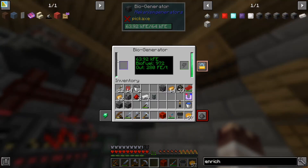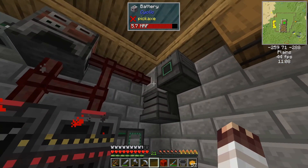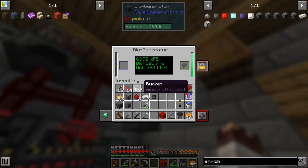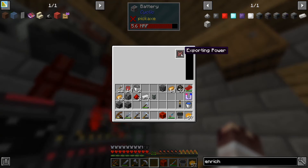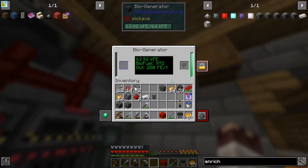So what does it do? It produces 63 — oh hang on — 280 Forge Energy per tick. Oh look at that, these are soaking up the power! I don't think that's producing and sending, so let's have a look.